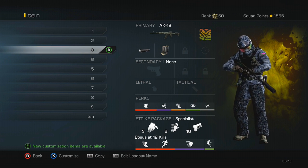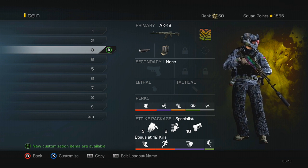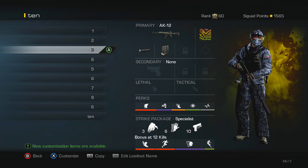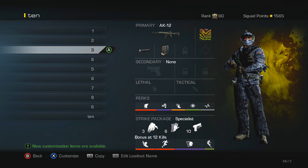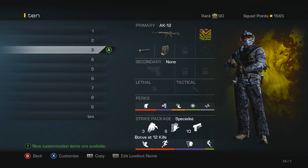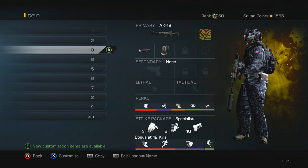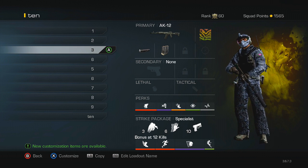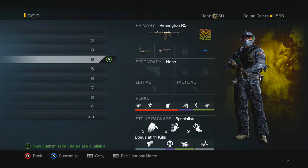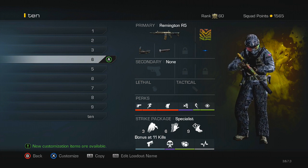Moving on, with the AK-12 I have suppressor and extended mags because this gun burns through bullets extremely fast. It is pretty high recoil but you kind of have to put up with that — you can't have both grip and extended mags unless you use the extra attachment perk, which takes up about three spots. I have Stalker to help you move around faster while aiming down sight, then Dead Silence and Amplify, Focus and Hardline, and the same specialist setup — probably my most used specialist bonus setup.